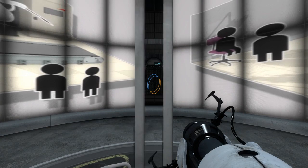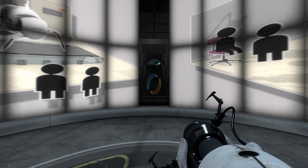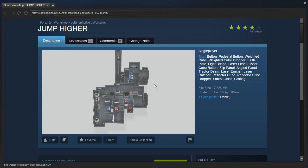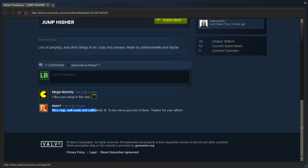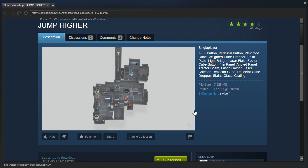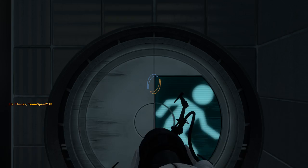Hey guys, I'm LV, and I got a request from Kimo Haskonen to play Jump Higher by Peltanenkekeke. It's described as 'lots of jumping and other things to do - easy test anyway, made by blah and blah.' That's usually not a good sign, and this is especially not a good sign, but I will humor the request and hopefully give some good feedback.